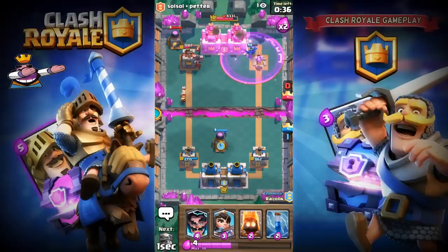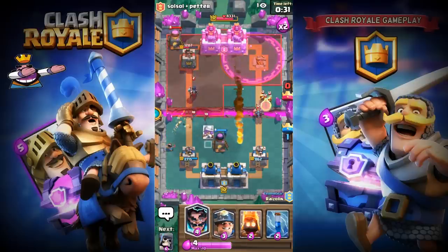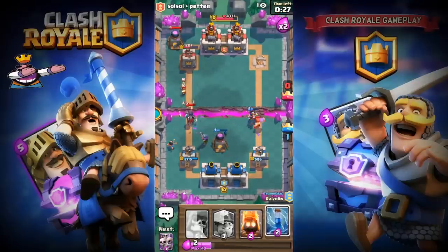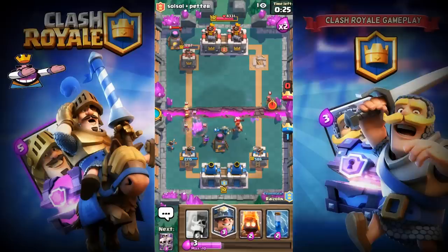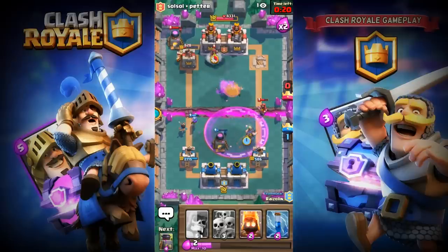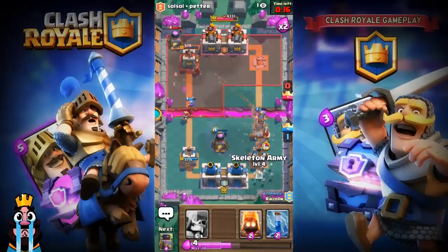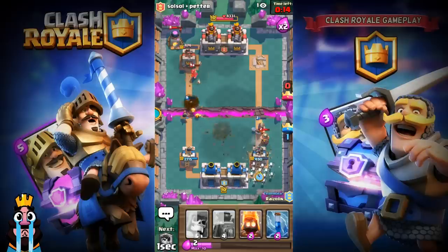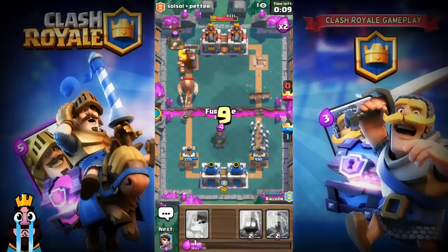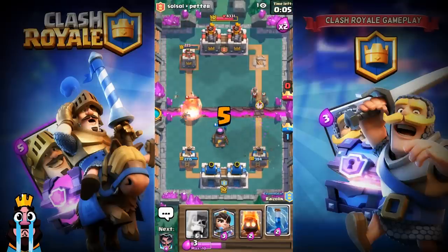He's got a level two Night Witch, so I'm placing my Princess in the back to take the Night Witch down and the Musketeer in the middle. I'm trying to defend against the Lumberjack — only 22 seconds left. Three Musketeers in the middle to take them down. He's placing a Miner in the middle so I place my Skeleton Army here.